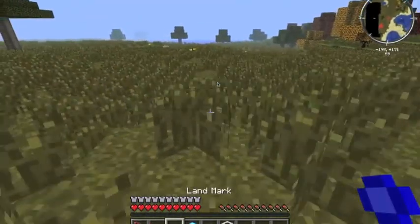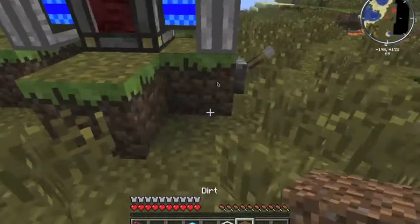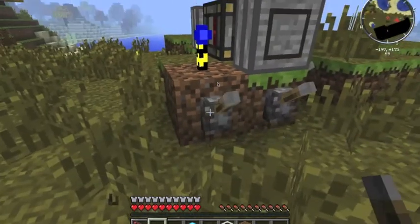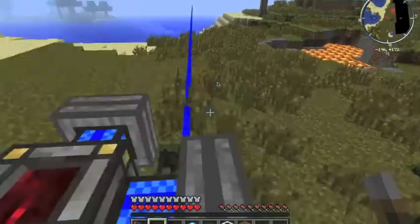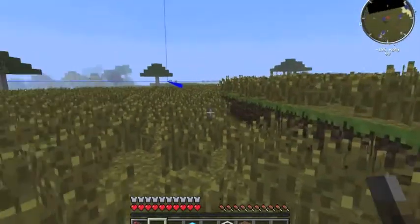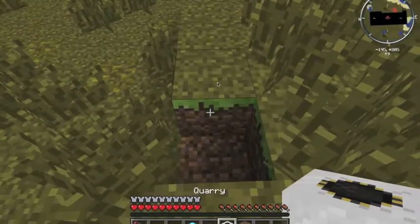You'll need an item called a Landmark. I'm just going to grab a piece of dirt to show you. For example, I want one of the landmarks to be over here. You place it and it should show every single direction of where you want the quarry to end. The maximum is where the blue line ends — but for this tutorial I'm not going to make it extremely long because it would take a very long time.